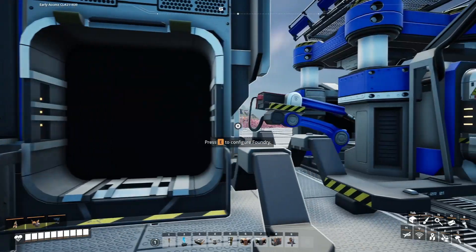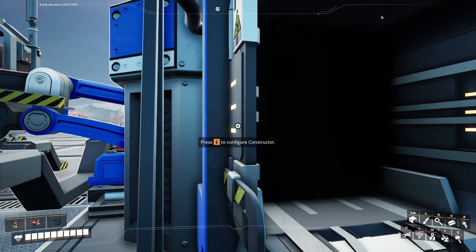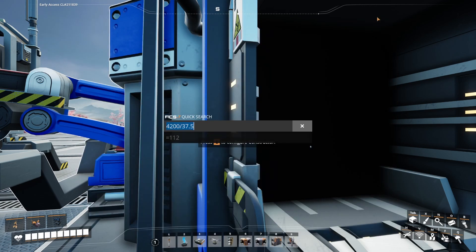The 4200 silica will be coming out of constructors, and they're going to produce 37.5 per minute. So 4200 divided by 37.5 is 112 constructors - this project is just getting bigger and bigger. Those 112 constructors at 22.5 per minute of raw quartz coming in: 112 times 22.5 is 2520 raw quartz needed.